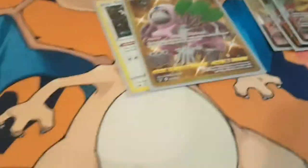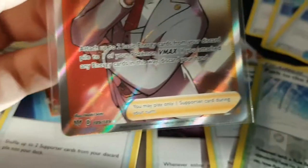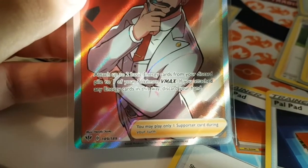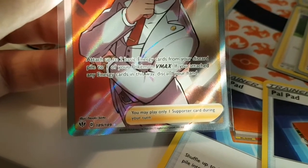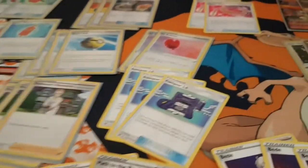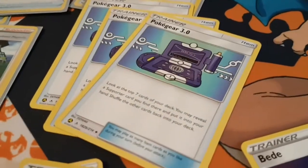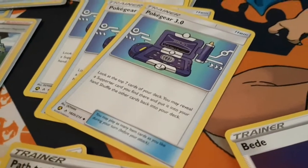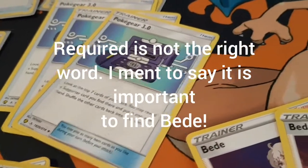I was also thinking of putting Rose Tower, because this deck also plays one Cafe of Rose, which attaches up to two basic energy cards from your discard pile to one of your Pokemon VMAX. If you attach an energy card and discard your hand, then you play Pokegear, because finding a supporter like Beed to attach energy is required in this deck, so you can get two energy.